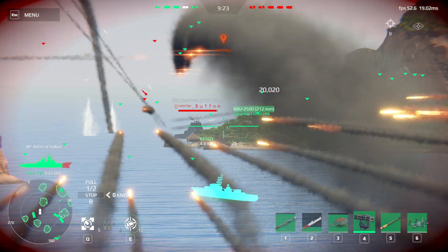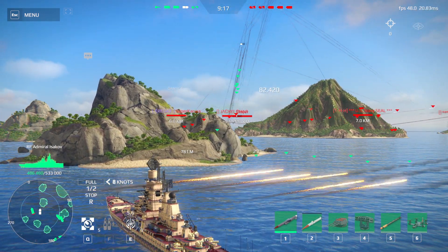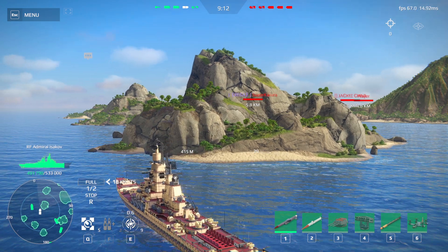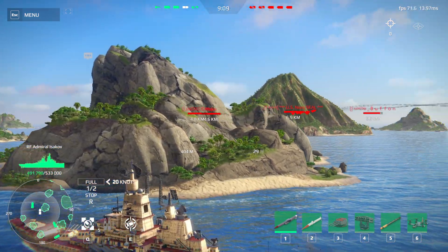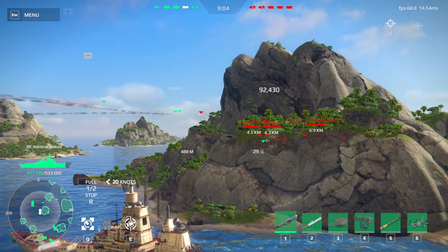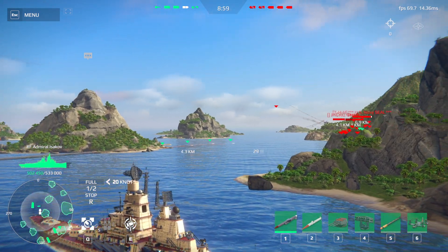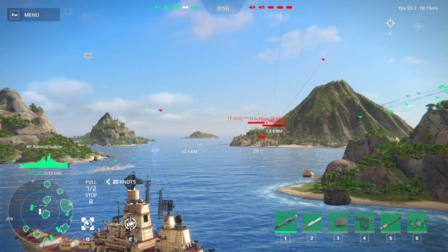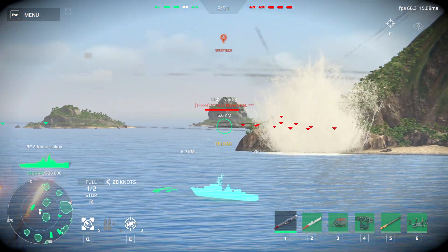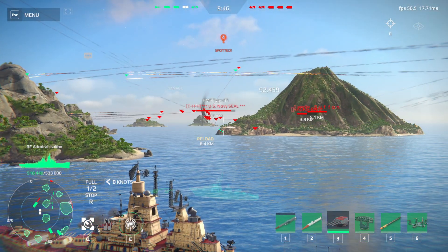Light arm down the missile heading towards us. Heading 3-4-0. Half ahead. Prepare for launch — missile ready. Port side turn. Heat traps ready. Battle stations. Battle stations — this is not a drill.